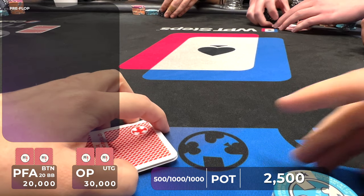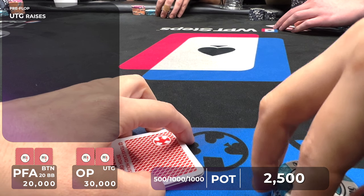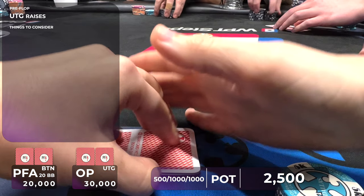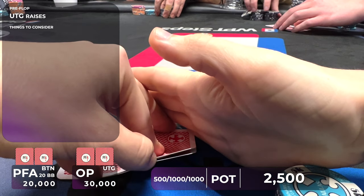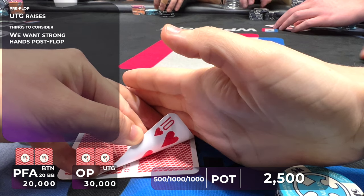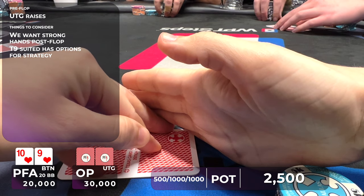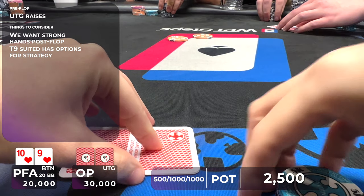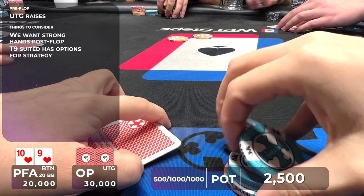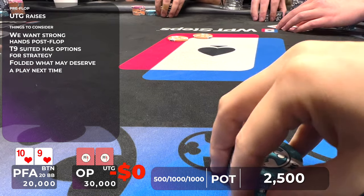In this hand, I have 25,000 chips and blinds are 500/1,000 with a 1,000 big blind ante. There's an under-the-gun raise and it folds to me in the low jack. This was a very close spot — 9-10 suited is very close, sometimes a fold, most of the time a call, and a very small percentage of the time a 3-bet. Because I thought I was supposed to be folding a lot of these marginal suited connector type hands, I put in the fold at the time. However, I think it would have been totally fine to just flat and try to play a pot post-flop.